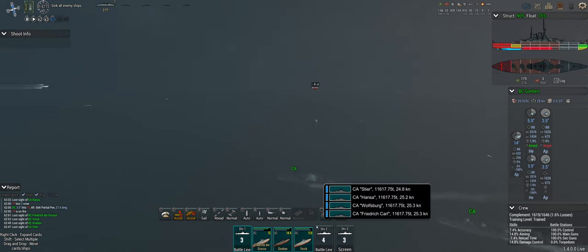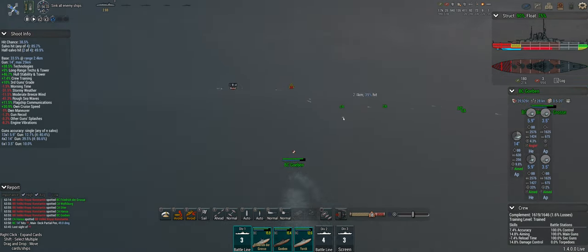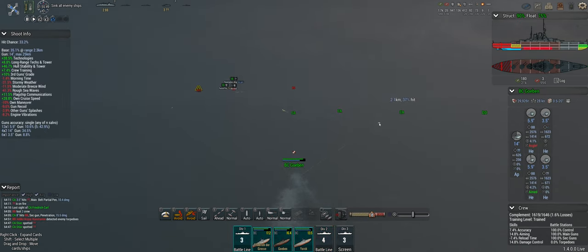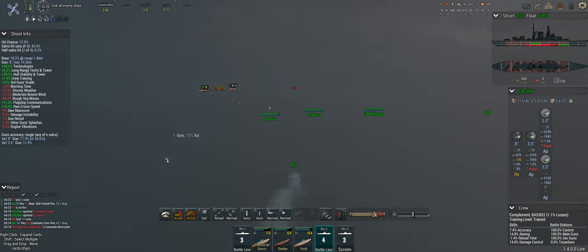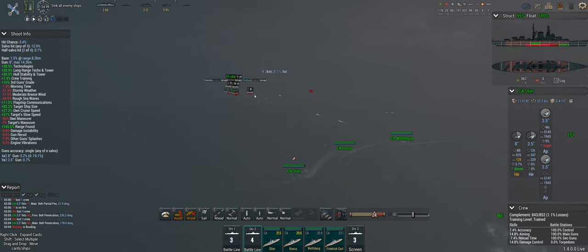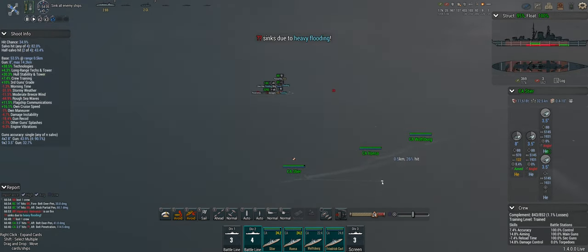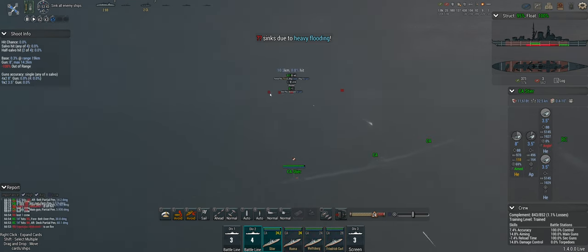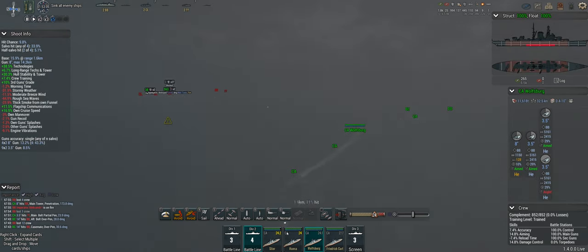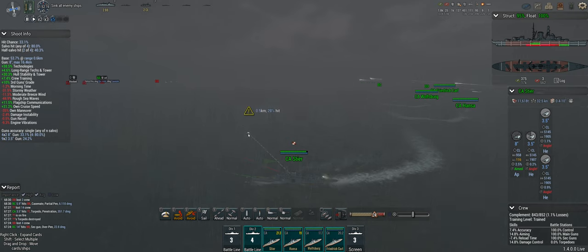I really need my cruisers to stay out in front of the battlecruisers. We're at very close range — really need them to take out the small ships and for our big ships to work on the larger targets. Hanza, can you hit that one? Wolfsburg, can you hit that? And here come some more torpedoes, once again messing up our formation.